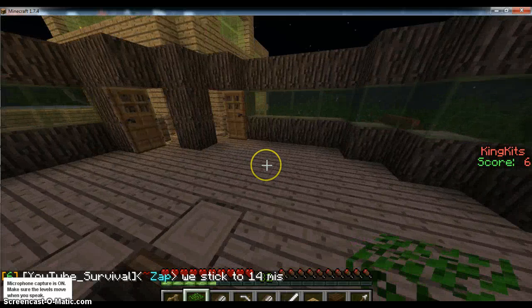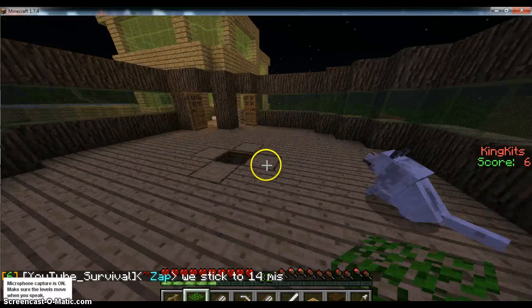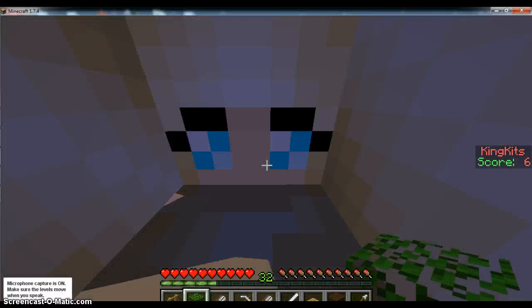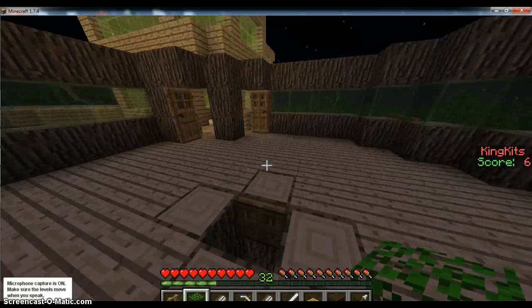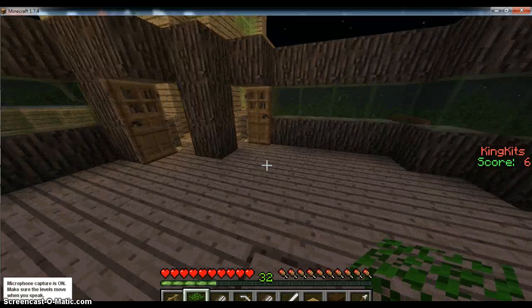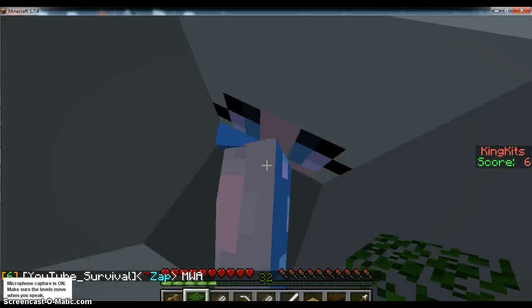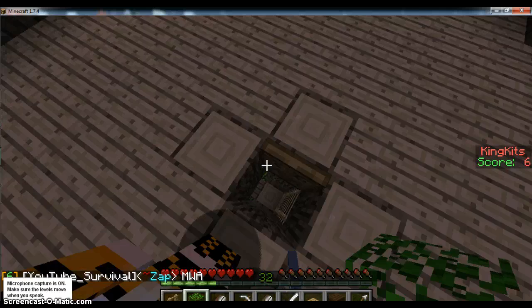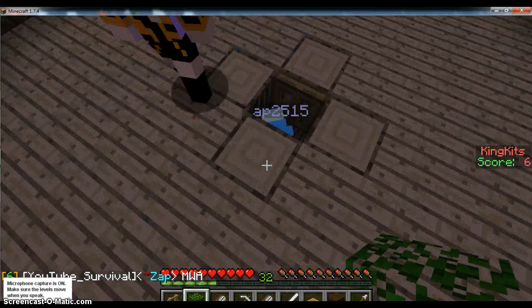Hey guys, we are back in another episode of Vanilla. I am in my room and as you can see it is done. Today we are going to go around and show off some of the trees, show off some of the things we've built, and hopefully make our enchanting table. We got some obsidian — I'm getting obsidian.